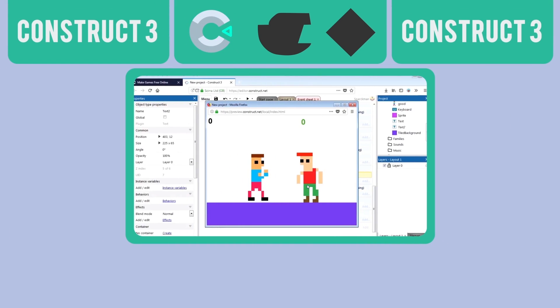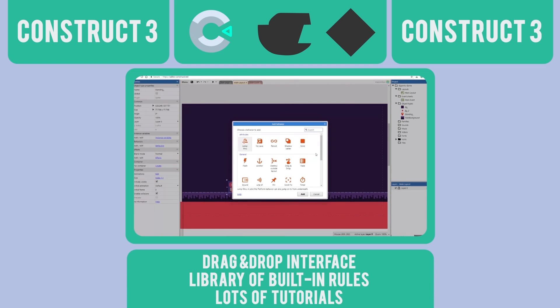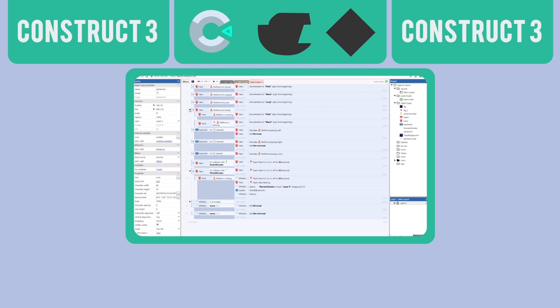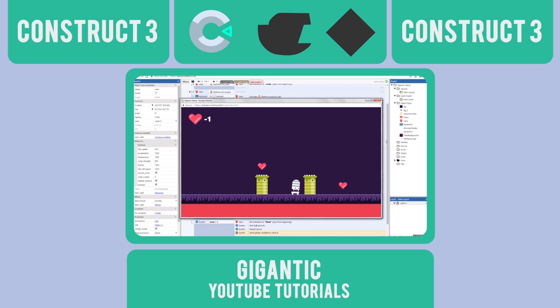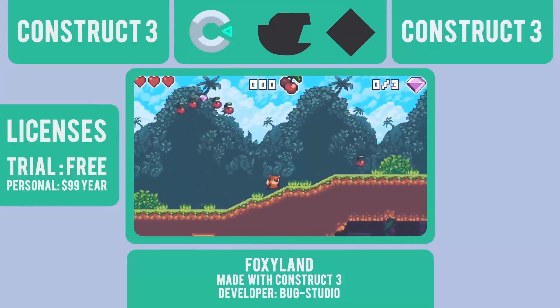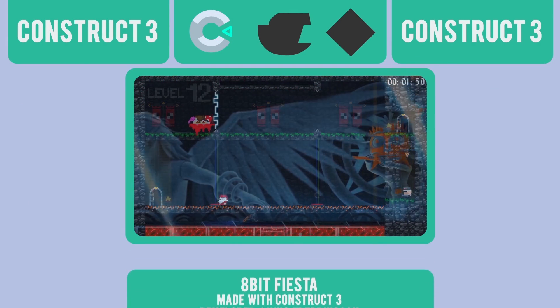The first on the list is Construct 3. With its drag-and-drop interface and its library of built-in rules, you can make a game like the Super Teal Robot example in no time. There are also great tutorials on YouTube for Construct 3 — one of our favorite YouTube channels, Gigantic, has a great tutorial where they show you how to make a platforming game step-by-step using one of their asset packs and Construct 3. If you didn't know where or how to begin, this is exactly where we recommend you start. You can check out a link to their tutorials here. Construct 3 has a free trial available, and licenses start at $99 a year for a personal license. Some Construct games include 8-Bit Fiesta and Clang.